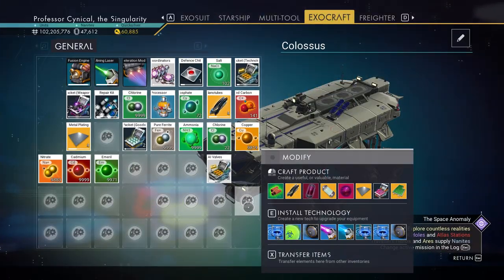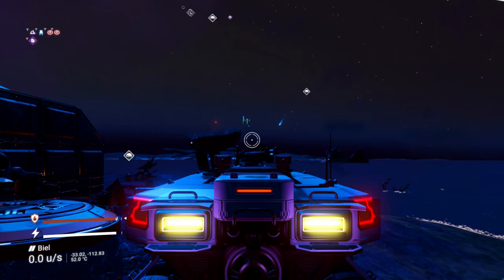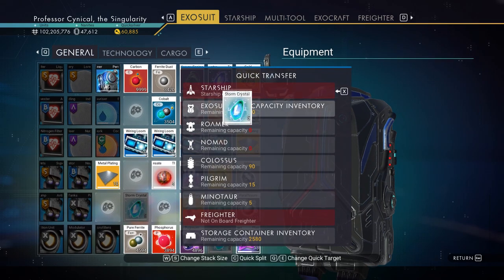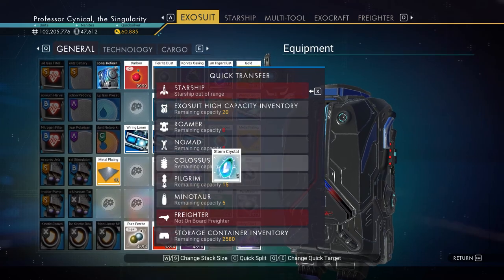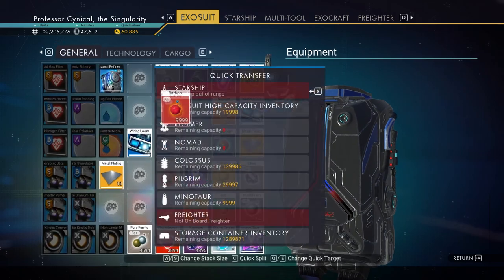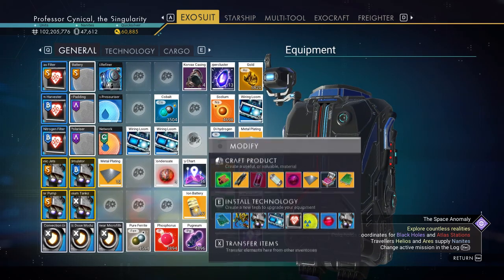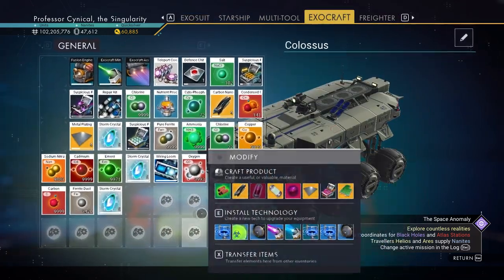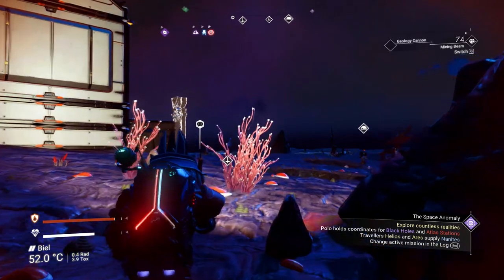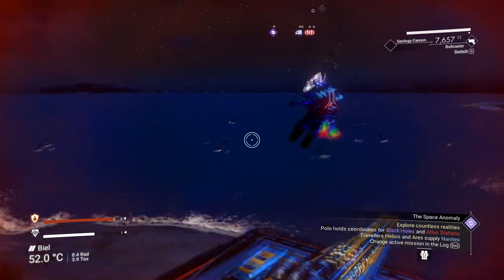We're going to be double checking if the exocraft duplication glitch still works for No Man's Sky 3.34. The way you do this is very simple: you have an exocraft behind you — in my case I've got the Colossus. Go into your exocraft storage and place any item you want to duplicate inside it. It doesn't have to just be the Colossus — you can use the Roamer, the Nomad, or every single exocraft at your disposal.